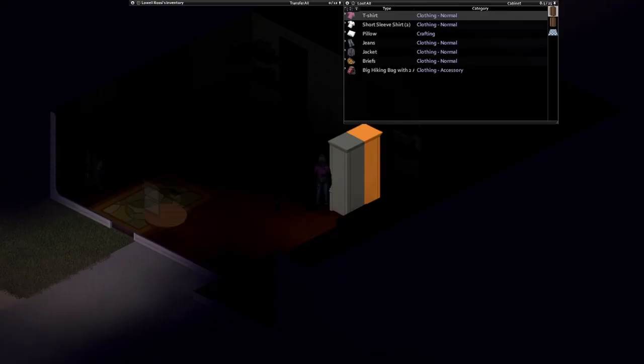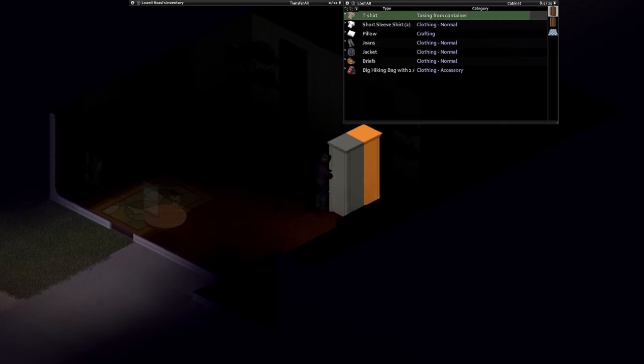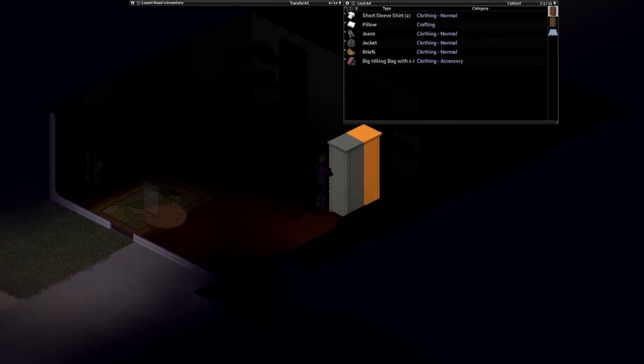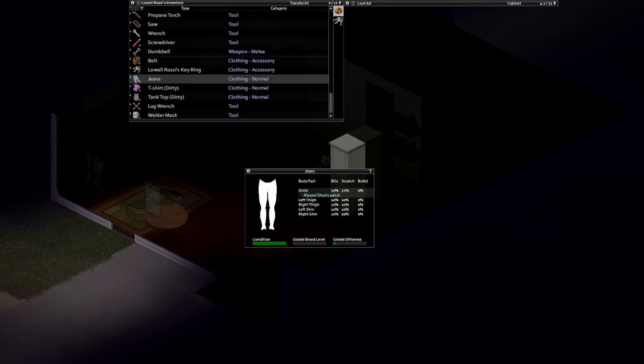Tailoring is a long process skill but it's very straightforward. You just simply rip up every single piece of clothing that you find for thread. Then once you've collected a lot of thread, pick a piece of clothing and just add patches and remove them. Keep doing this process until you run out of thread.